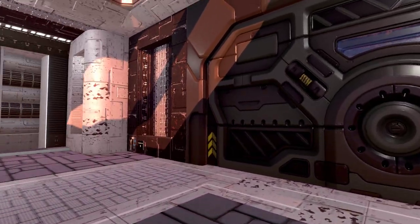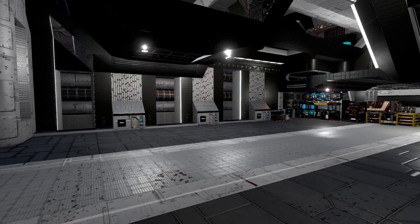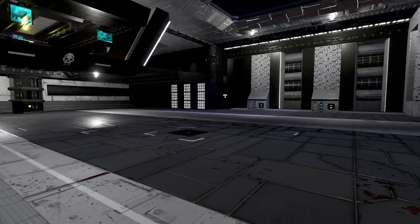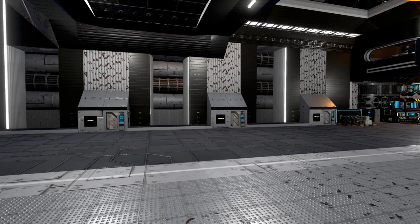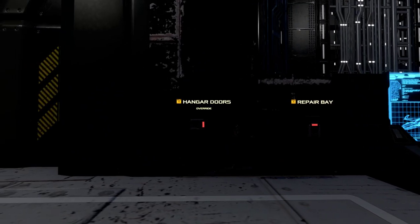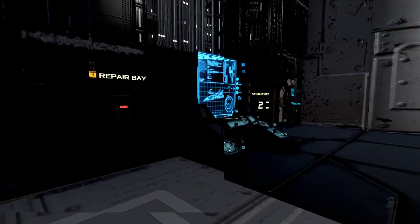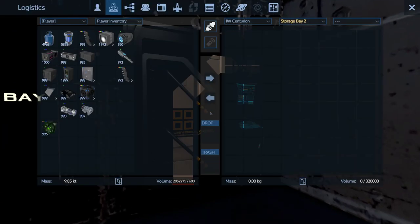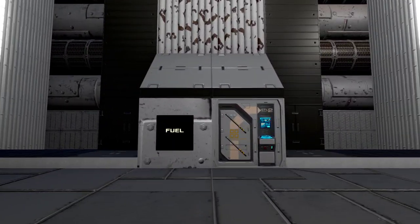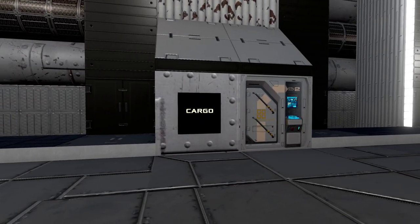Let me switch to night time to see what this looks like with lights. There's a nice big hangar with production and storage along the sides, plus a repair bay console that can override the hangar doors. There are a lot of storage bays, and it's using the old conventional LCDs rather than projectors, which actually don't look bad.